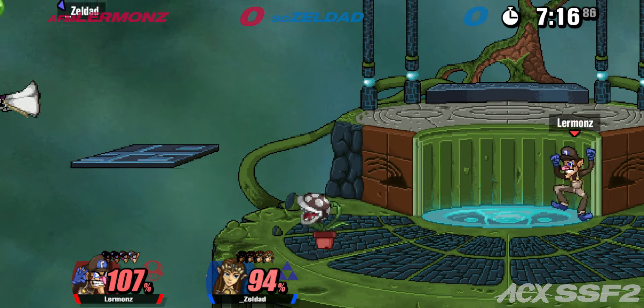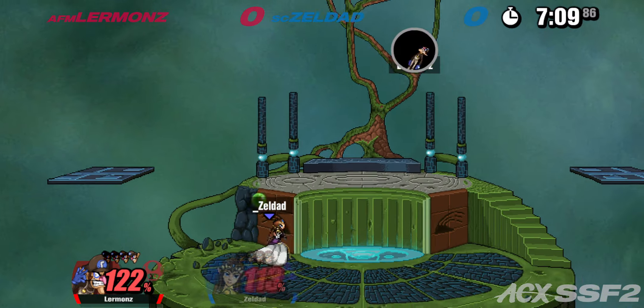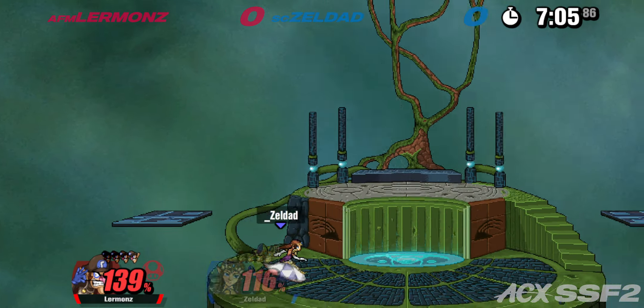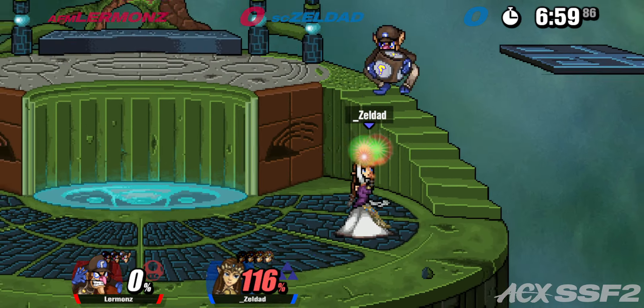He's got his plant, which is kind of its own little thing. If you get really close to it, it grabs you and throws you towards wherever Waluigi is. The side B is nice — that's another really crazy option in this game.